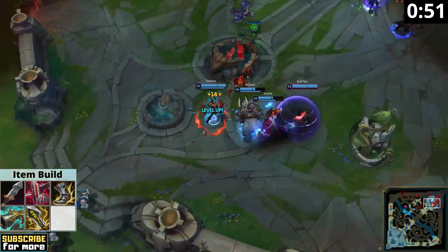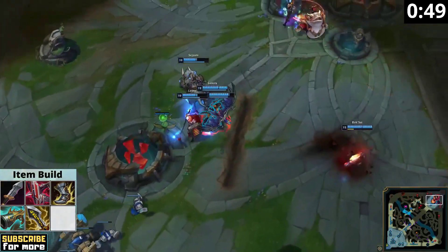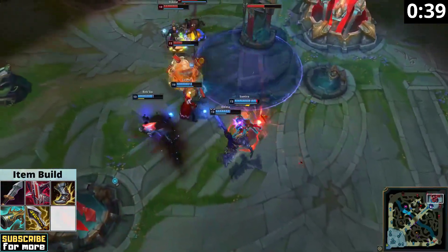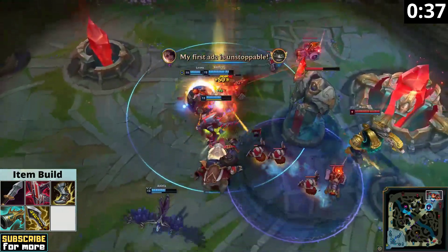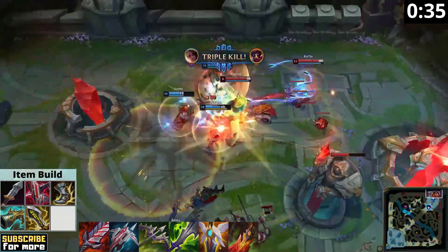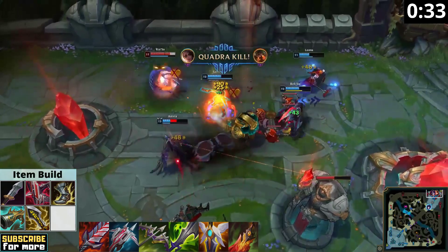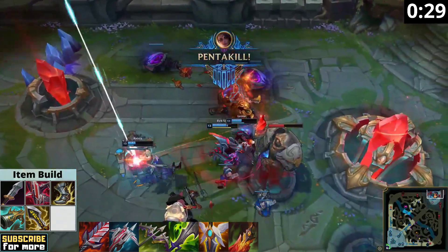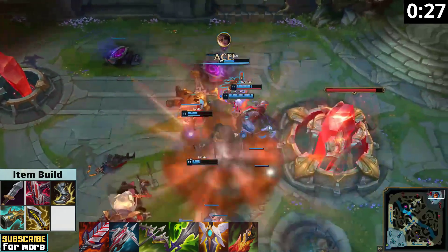With crit items you deal more damage at all stages of the game than with lethality, solely due to these spell interactions. Because Samira is primarily an AD caster, your boots, your E steroid, and Shieldbow are definitely providing enough attack speed by themselves, allowing you to get Collector and Infinity Edge for maximum spell damage. The remaining item slots are situational and depend on your individual game state — sometimes you need utility items, sometimes more defense, and most of the time simply more damage.